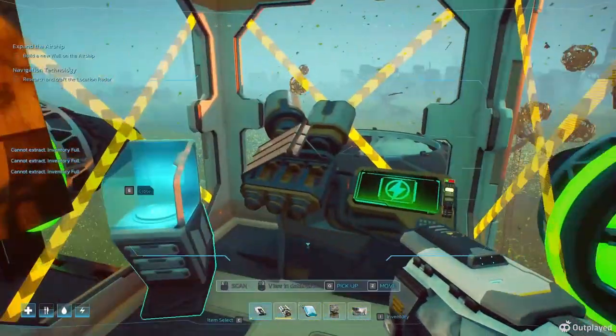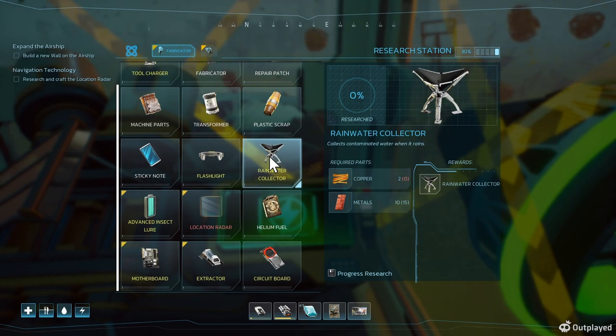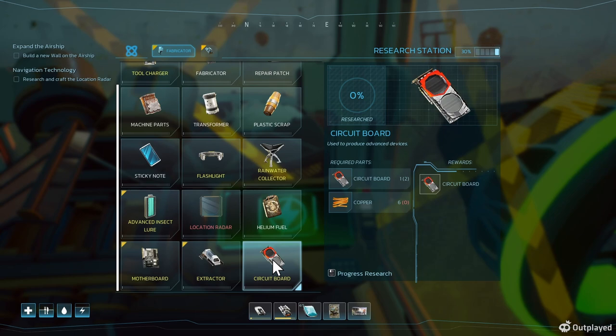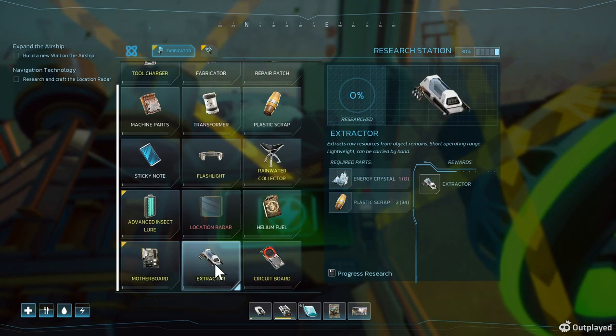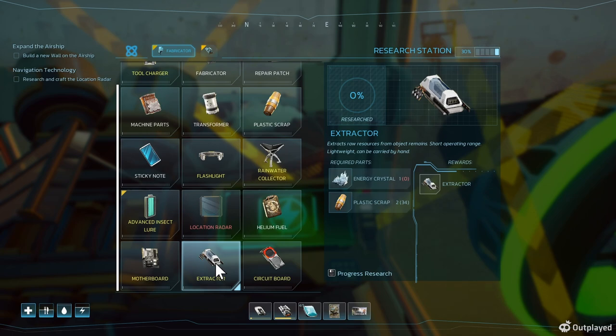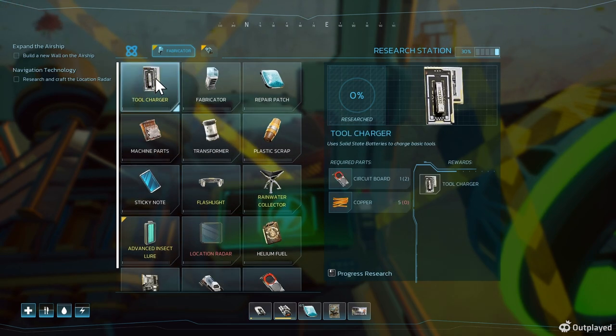Let's see if there's something I have to build, something I have to research. There's a new water collector — I need two copper for that. Circuit board. Extractor, extractor raw materials short range, lightweight to carry by hand. Maybe I need to have that. Energy crystal.